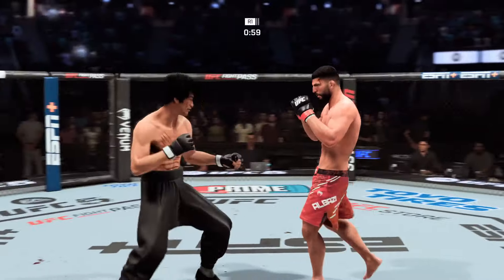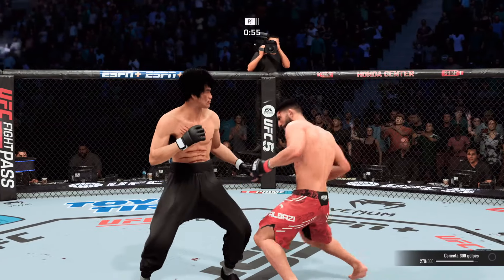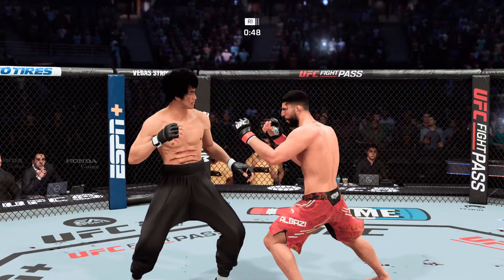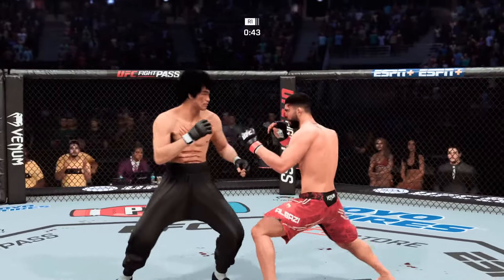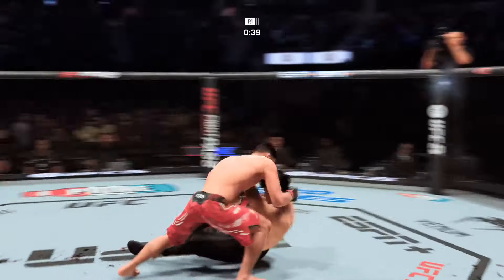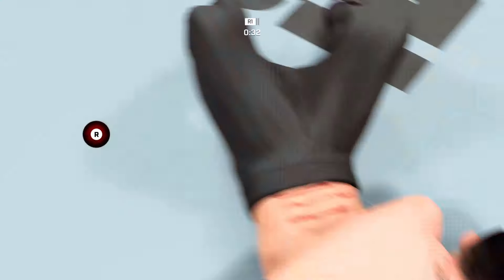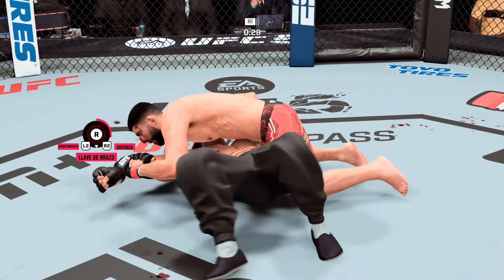He is in half guard, going for the Kimura now. That Kimura looks tight! He gives up on the submission, but he had it tight — he decided to keep the dominant position. As his opponent postures up, he opens it. He's back up again, so the takedowns have been there, as have the get-ups. Amir Albazi has a cut above the eye now from that strike, so we'll see how the fighter deals with that definite adversity.